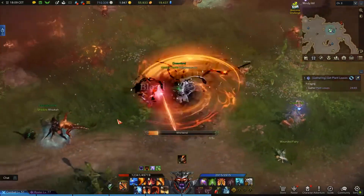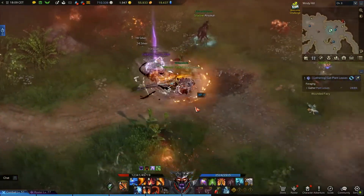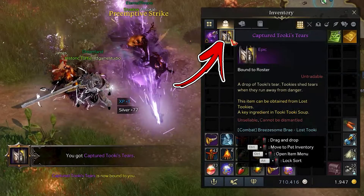Defeating him has a random chance of dropping an epic item called Captured Toki Tears.